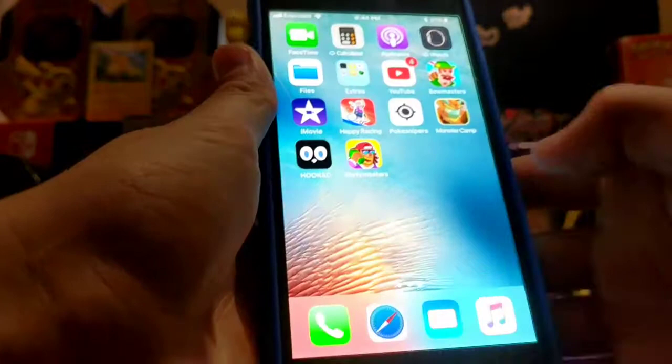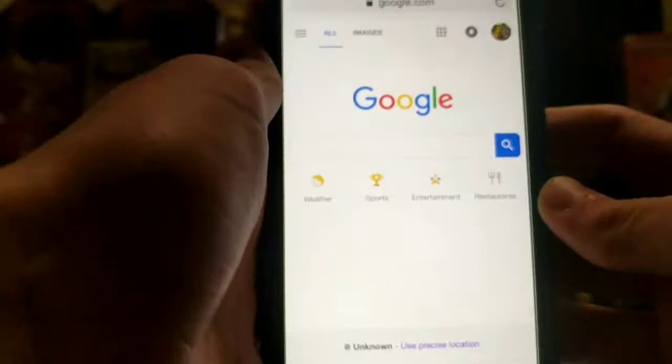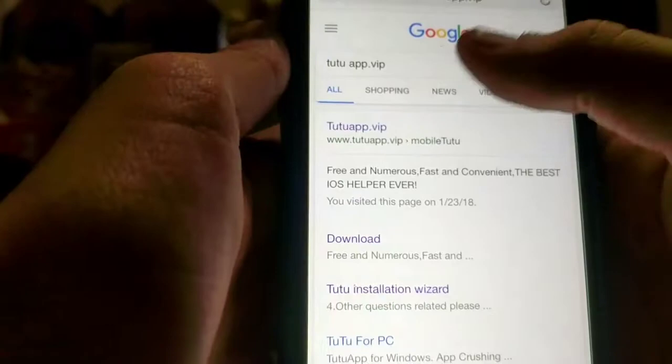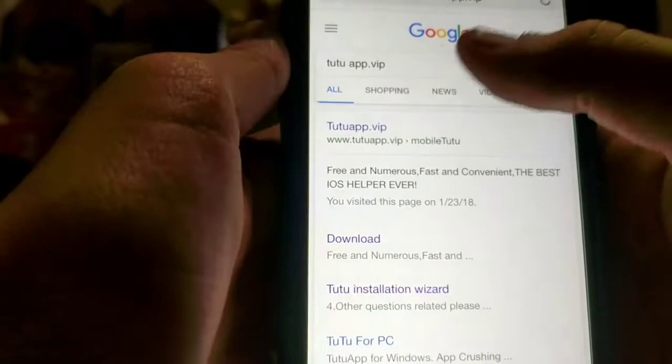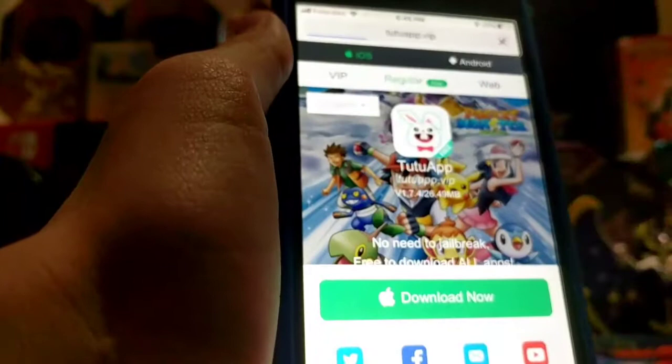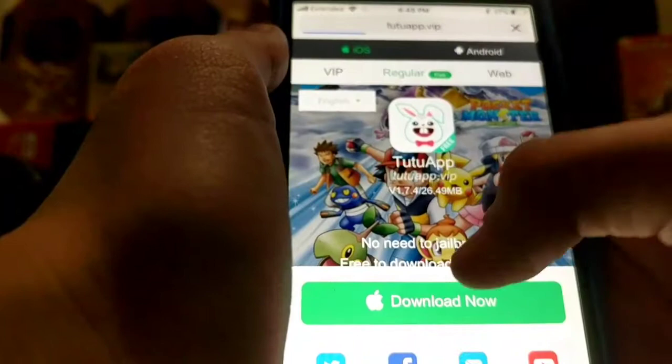So first you want to go on Safari and go to Google. I mean, you don't have to, but that's what I do. Because Safari's not working, so I'm just gonna use Google. Type in tutuapp.vip, and then you click the first icon. Then it should take you to this page. And get the regular one, please. The VIP costs money and we don't want that. We just want the regular version. So we're gonna go ahead and click download now.